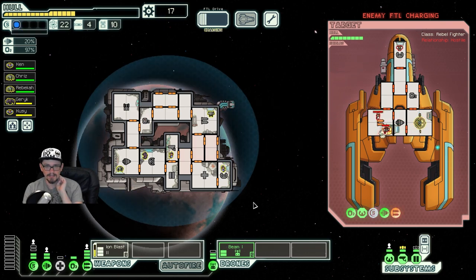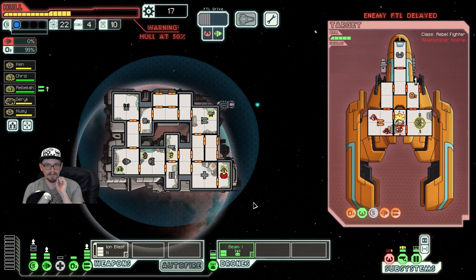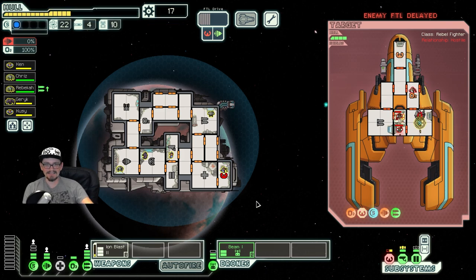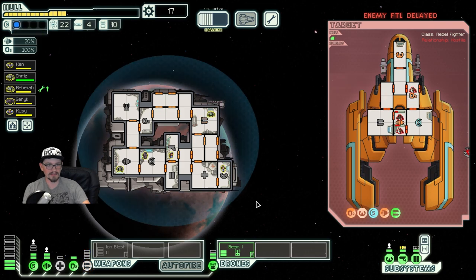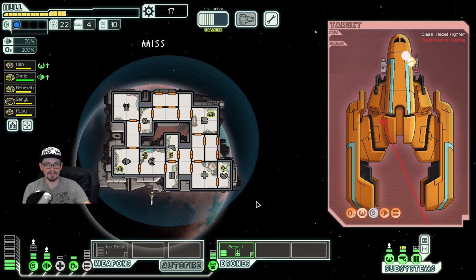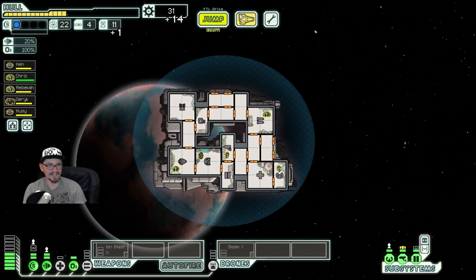Nice, good dodge. The one thing that drones are really bad with is targeting anything of use. Piloting is something, I guess. But our first couple attacks are on empty rooms that don't matter at all. And if you had an actual weapon, you would be able to target down systems that actually matter a lot faster.